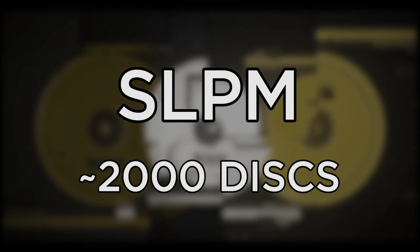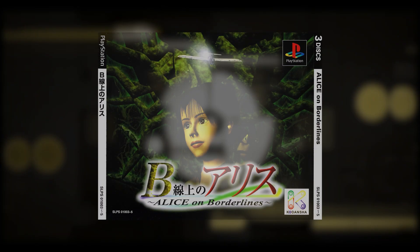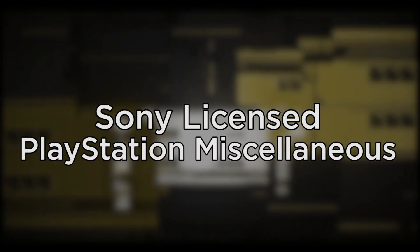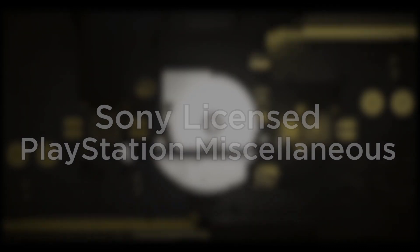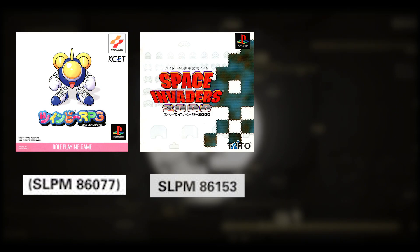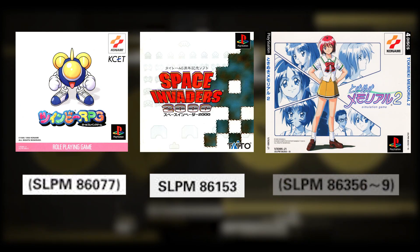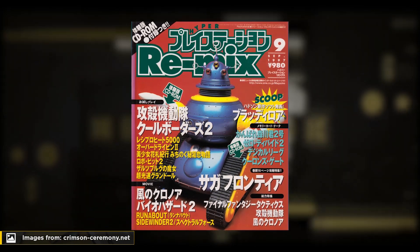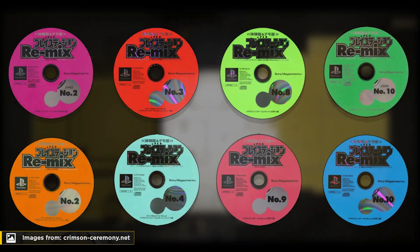SLPM is a code widely used in the Japanese region, with around 2,000 CDs that have it. This code is mostly used by games, but there are also plenty of demo and promotional discs with it. That's why I believe the code stands for Sony-licensed PlayStation Miscellaneous. Games like Twinbee RPG, Space Invaders 2000, and Tokimeki Memorial 2 use these types of codes. There are also compilations with this code, such as the Hyper PlayStation Remix samplers.